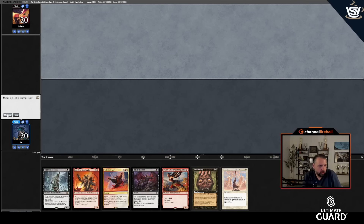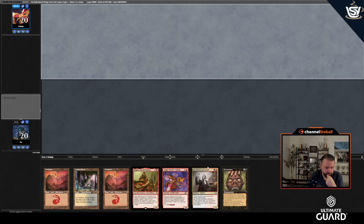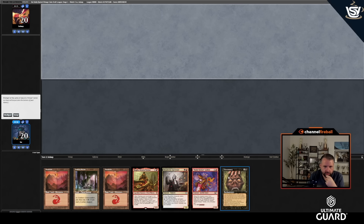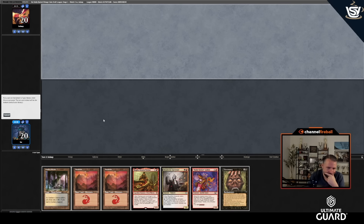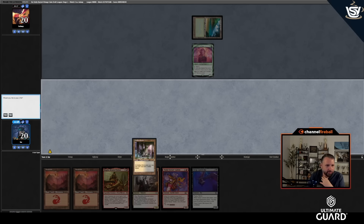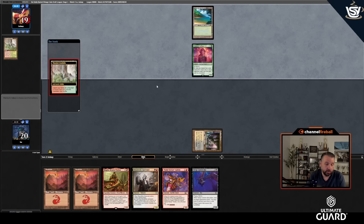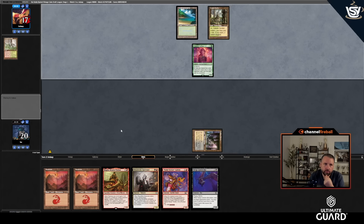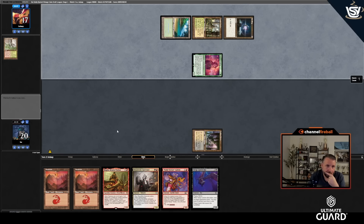I'll mulligan. Keeping this hand. What to put back? Not Godless Shrine, Magda, Blood Tithe, or Mountain. Do I put back one of the threes or my third land? Maybe put back Necromancy — this isn't the best Necromancy deck. Putting back a third land is asking for trouble if they kill my Magda. Delighted Halfling — funny for being the Power Max cube, but I've been playing against blue-green stuff and Jeskai Control. Their draw looks pretty nice.